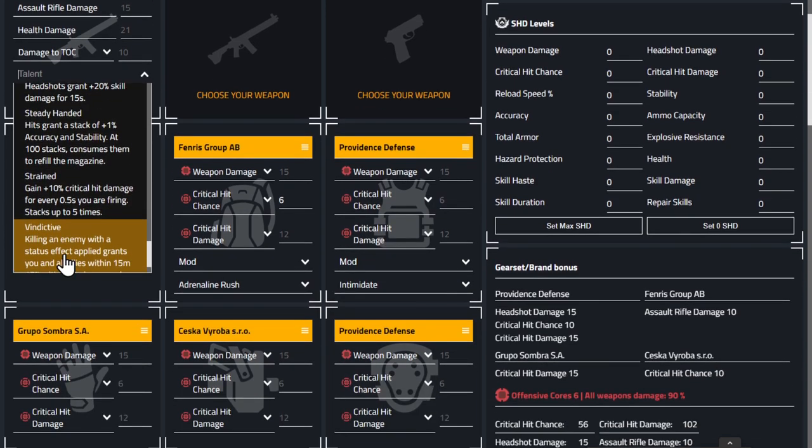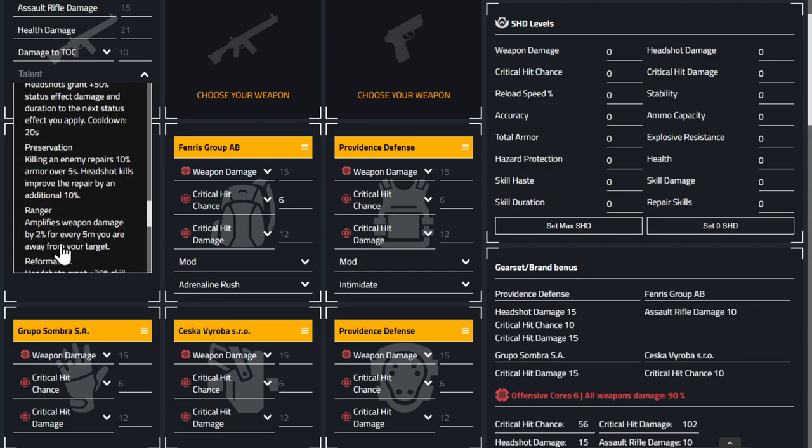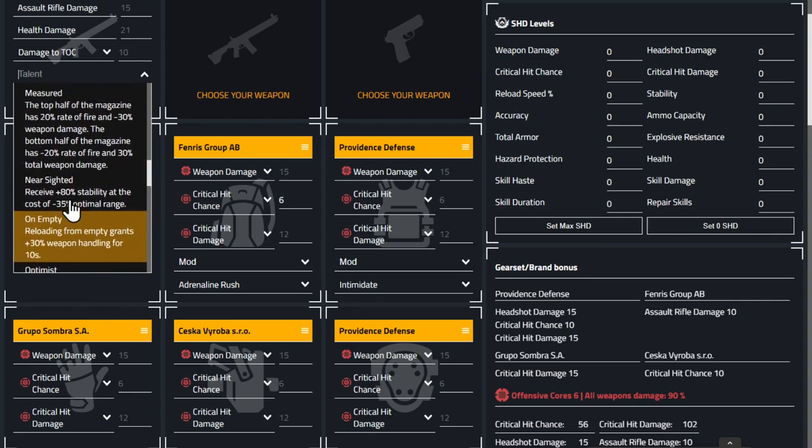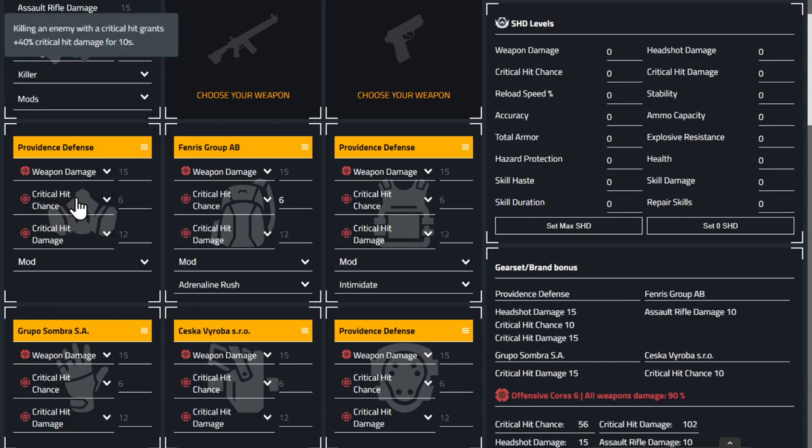Strained is perfect for 700 to 800 RPM weapons. The one I'll probably go with is Killer — because we've got high crit chance and a ton of crit hit damage, an extra 40 percent on top of that when you get the proc is remarkable. You'll notice a huge difference when it fires. So we'll go with Killer on the FAMAS.